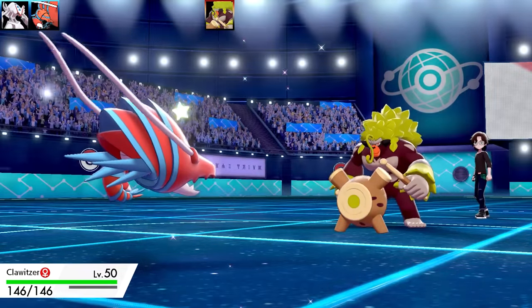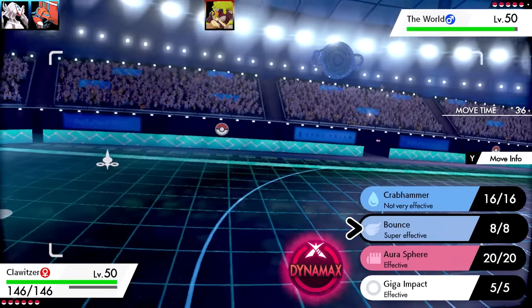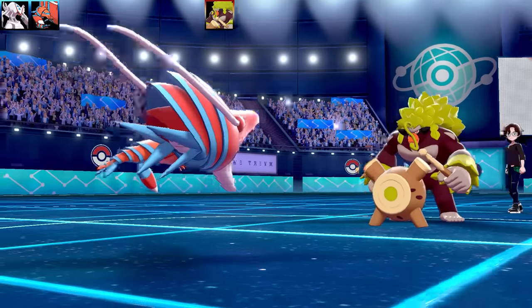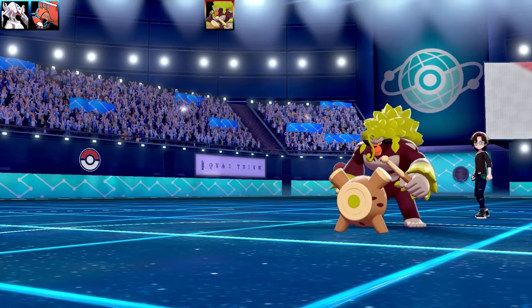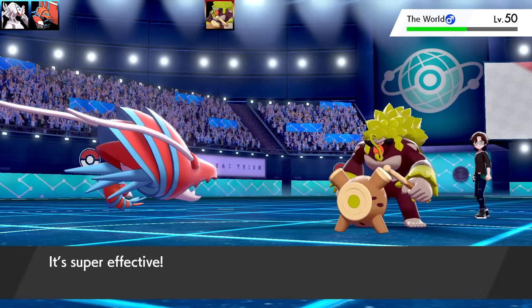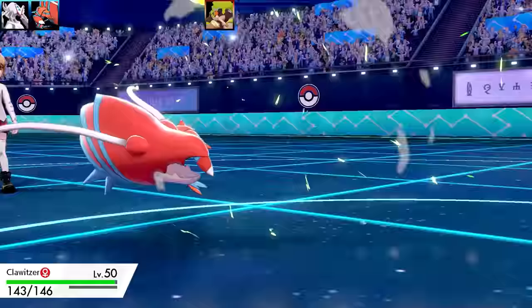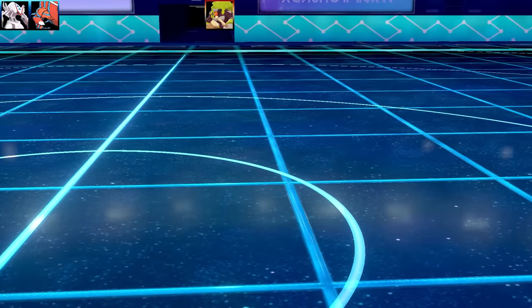Bringing in Clawitzer. I contemplated going for Dynamax Max Airstream with Bounce, but decided to see how much Bounce does. Outspeeding Rillaboom and bouncing high into the sky - shiny Clawitzer has to be one of the best shiny Pokemon, looks really good. Bounce does excellent damage on Rillaboom. Rillaboom uses U-Turn instead of Drum Beating, does pretty good damage and swaps out.